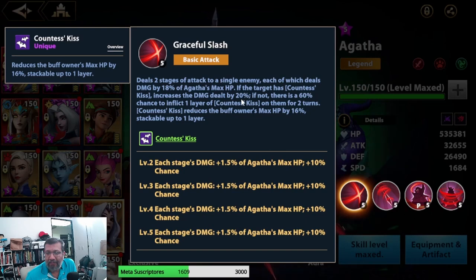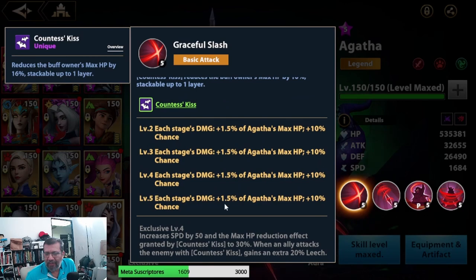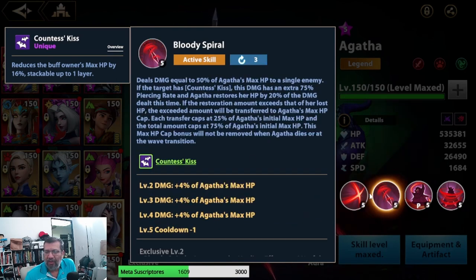If the target has Counter skills, the damage she deals is increased by 20%. Her A2 deals 60% of Agatha's max HP to a single enemy, which is quite a lot. And if the enemy has the counter effect, it deals damage equal to 50% of Agatha's max HP with a 75% piercing rate, and Agatha recovers 20% of the damage dealt as HP.